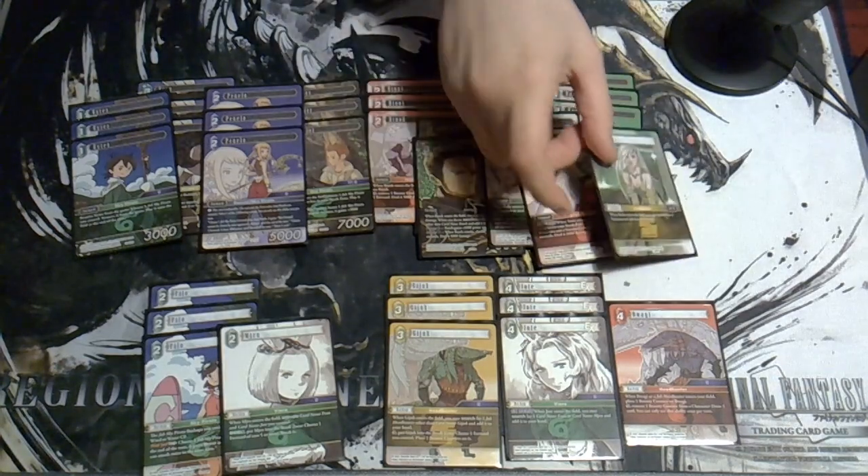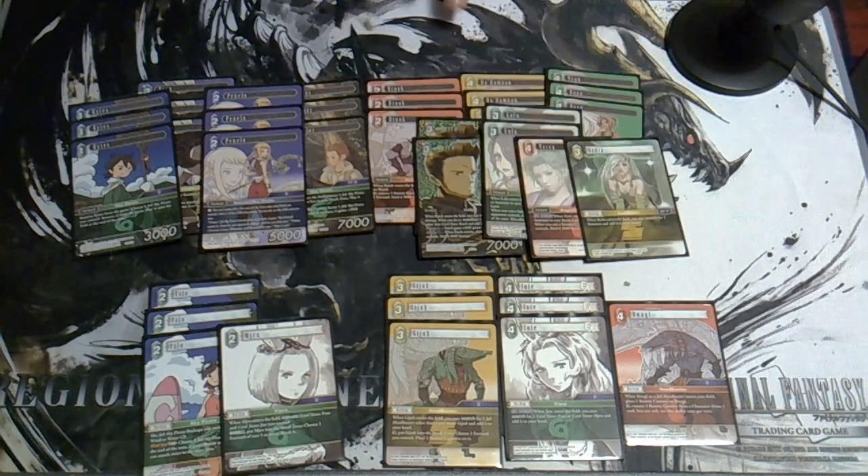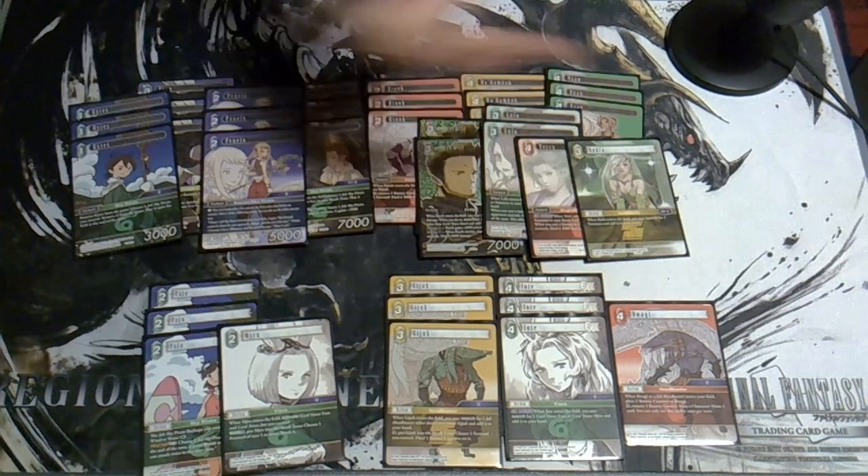I'm also playing one copy of Terra and one copy of Rydia for our summon suite. This pair has a really strong synergy with Bash, meaning any of our summons in any zone — whether deck or break zone — can be retrieved or searched: Bash gets a Terra from the break zone, Bash gets a Rydia to search from deck.